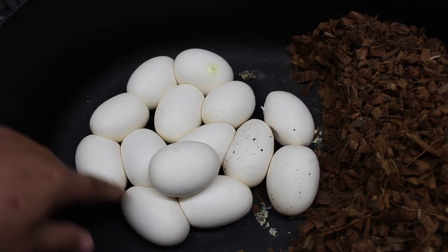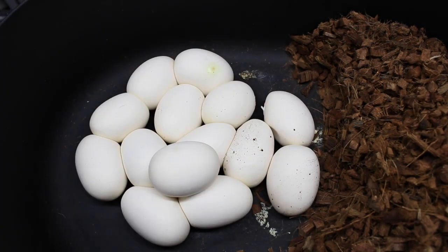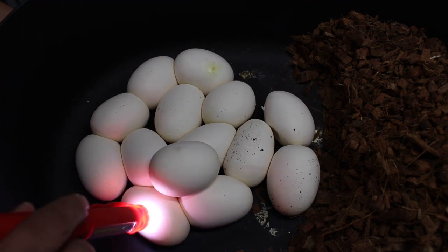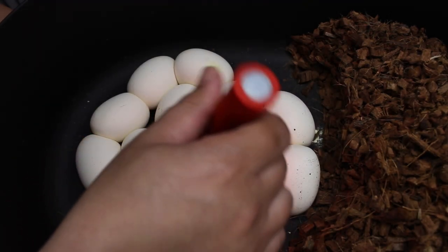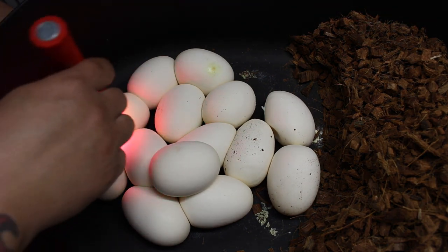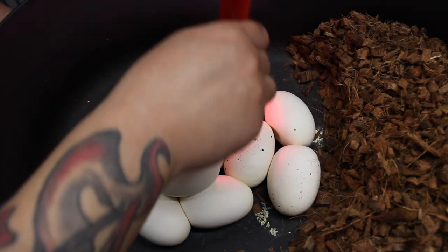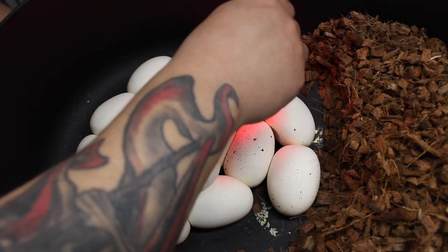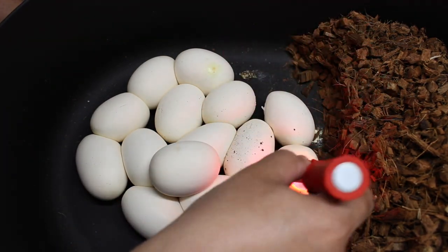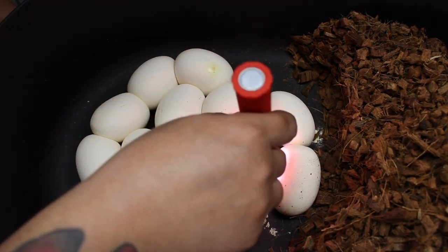Let's count how many she dropped: 1, 2, 3, 4, 5, 6, 7, 8, 9, 10, 11, 12, 13, 14. So 14 eggs — let's see if they're good. That looks good. Good. Good. Good. Good. All right, so I think most of them are good.